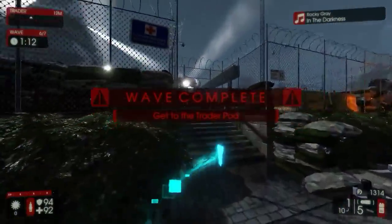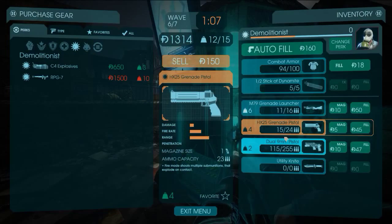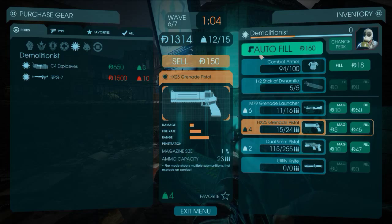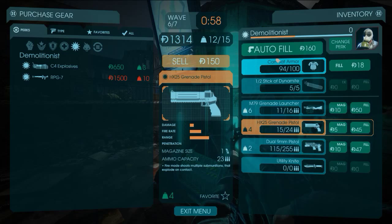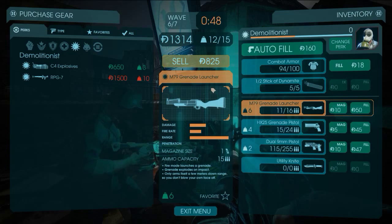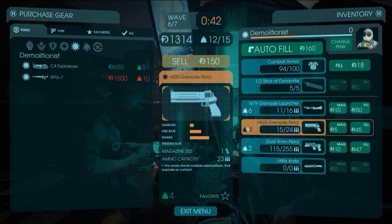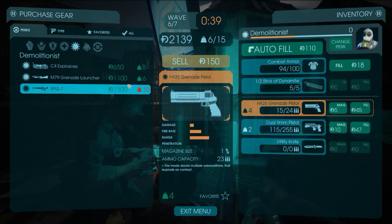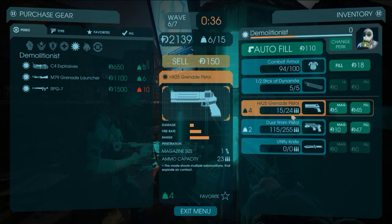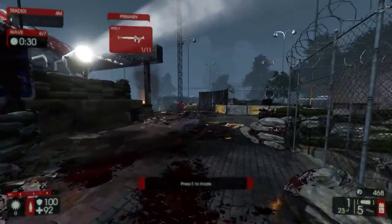One more wave and then the boss. Can you only have the RPG and not another weapon? I guess maybe you can have the grenade pistol, but it does weigh four. You cannot have the RPG with that — sell that maybe. There you go, got the RPG. Sweet.